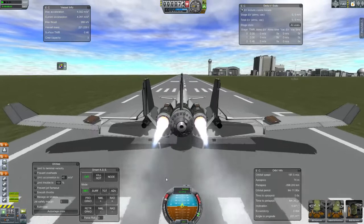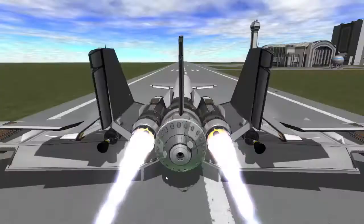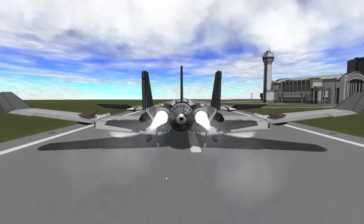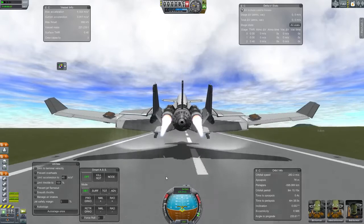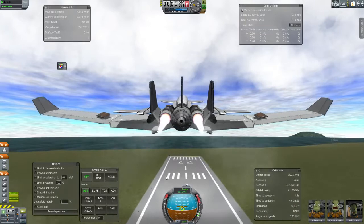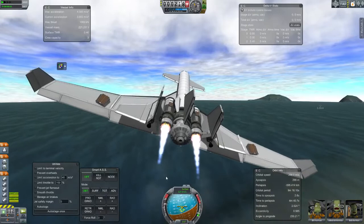The takeoff roll using just the thermal turbojets is kind of long, but I've never had a cockpit that I can actually see out the front of. That's pretty cool. Getting forward to rotation speed. I would never fly without a joystick. Bring the gear up. Flaps up one notch.